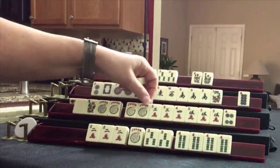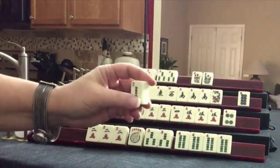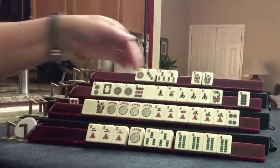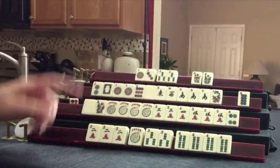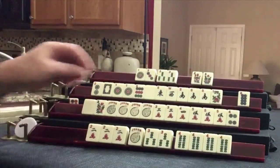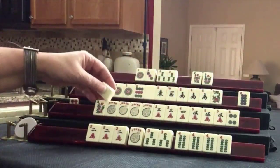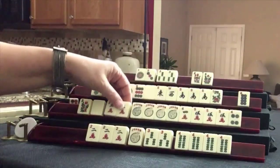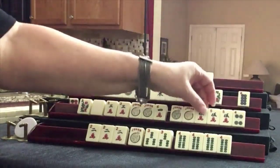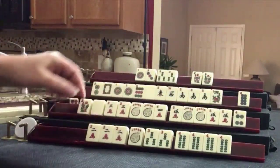Not quite — we need to discard two bam. We need to kong something and then discard. We have so many jokers — maybe we should switch. Two, two, three, four, quint — we can use this with a two. Or this could be a pong, that could be kong, then this would be the quint. If we can get a two crack, we could do a quint. We'll see.